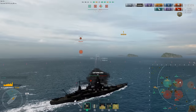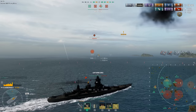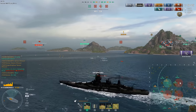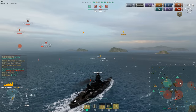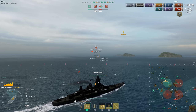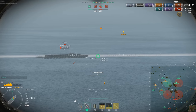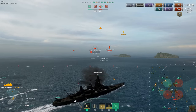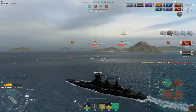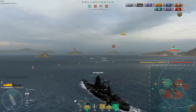Another bit of news that got released today is the detailed stats of Tashkent '41. This is the Tier 7 version of the Tier 9 Soviet gunboat destroyer, the Tashkent. According to the devs, this is more of a torpedo-focused version of the ship rather than the gun-focused version we have at Tier 9. It's a real historical ship, so it's pretty neat it's getting an earlier version. We're probably going to start seeing a lot more of these earlier or later versions of ships, since they're kind of running out of new ship classes to introduce into the game.